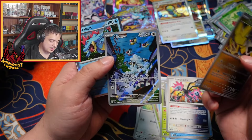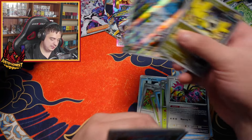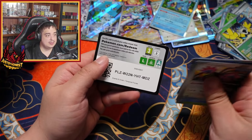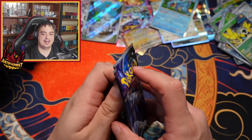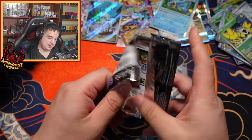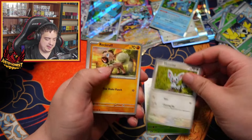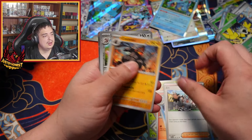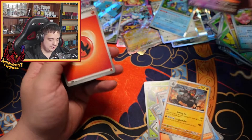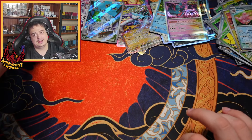There we go — our first illustration rare! A Chatt-ot. I'd have to do some more research on this set, but hypothetically, if this set had a lot more SIRs than other sets and the pull rates are really really bad, it kind of reminds me of Evolving Skies a bit. The reason why it reminds me of Evolving Skies is because that set had a lot — I think the most full arts out of any Sword and Shield set.